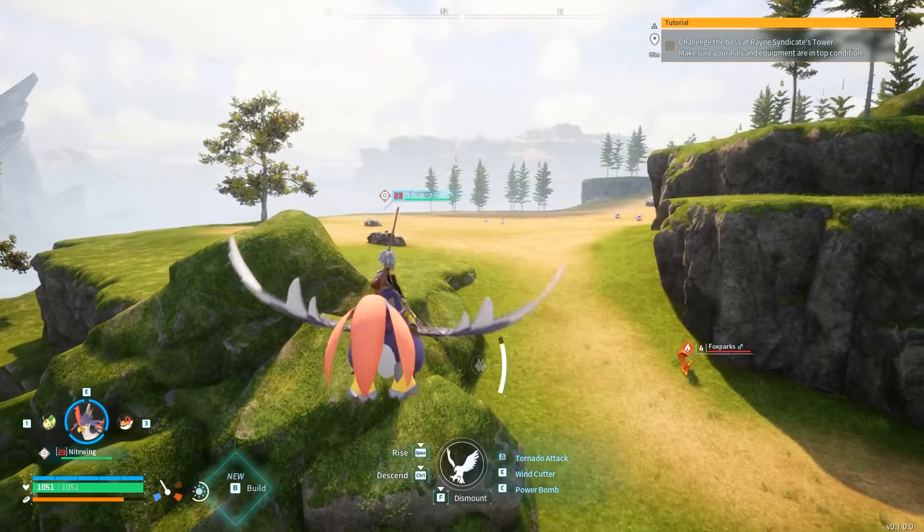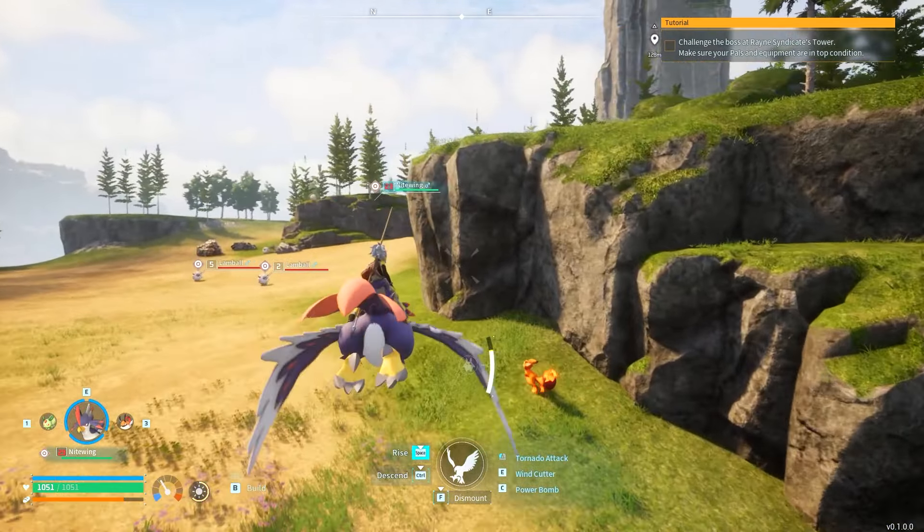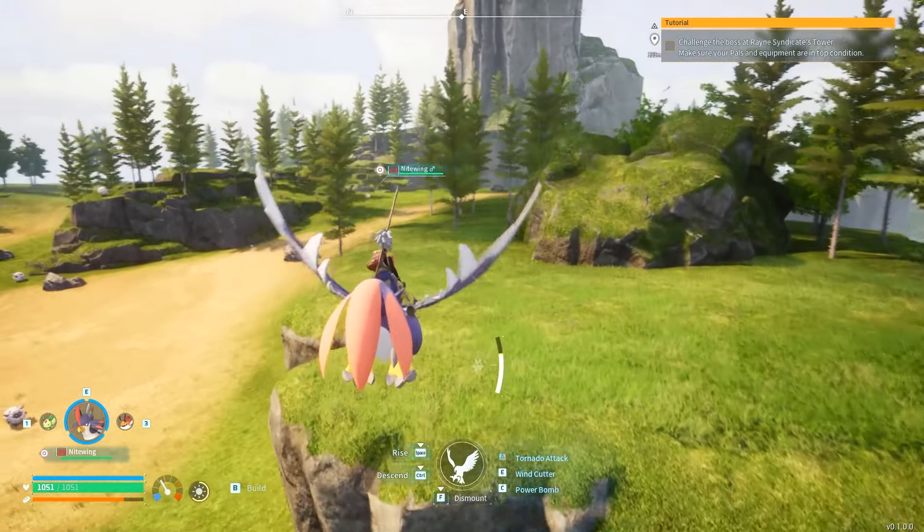You don't have to do this only for flying pals — you can use this probably for riding pals that have a speed boost, can move really quickly, and have attacks of their own.